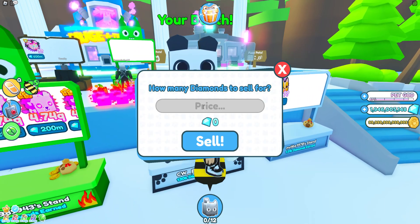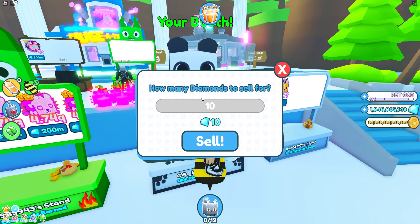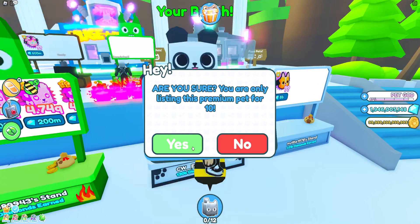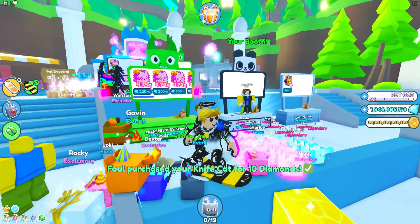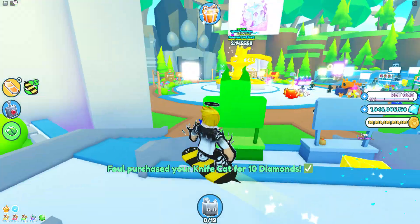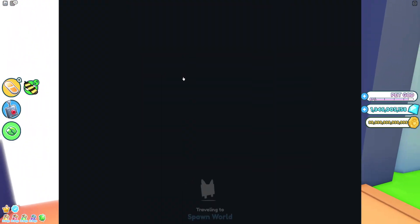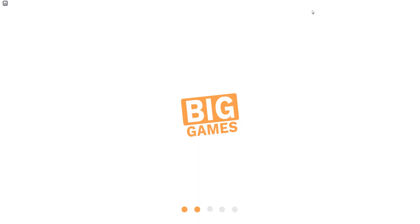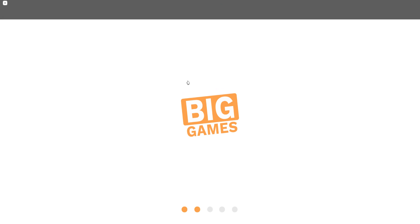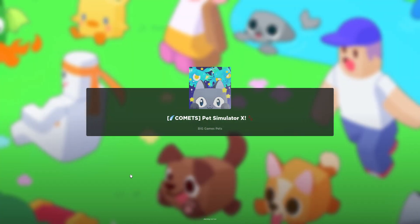Okay, here we go guys — first set of knife cats. We're not going to sell them for one, we're going to sell them for 10 so we can at least make some profit off of them. We need to join a new server because that's not fair. We can't even sell them to people in that one because there's a hacker in that server.